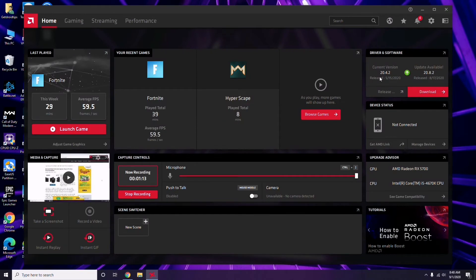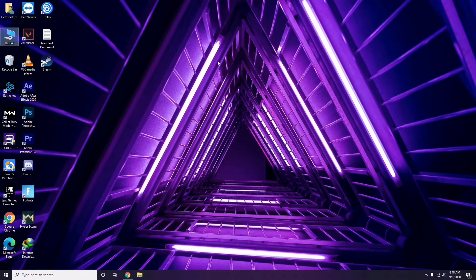You'll get the update option here which you have to click. This is how you update the graphic drivers. Updating the graphic drivers can fix the issue in most cases, so the first thing you have to do is update the graphic drivers.